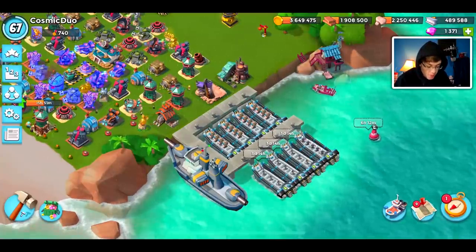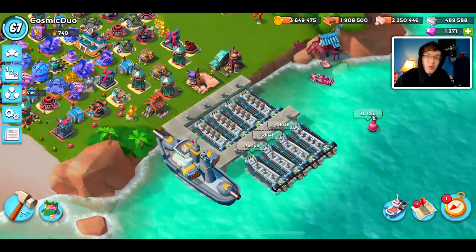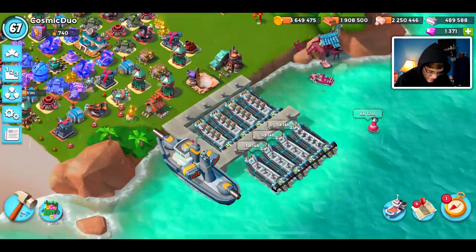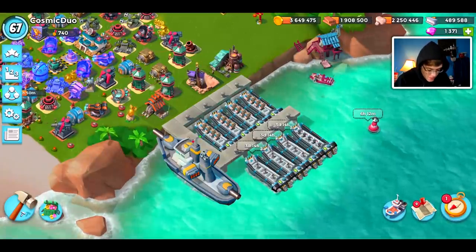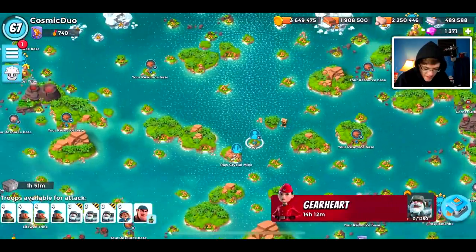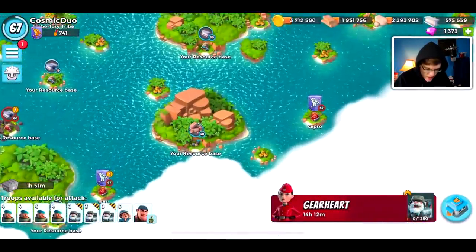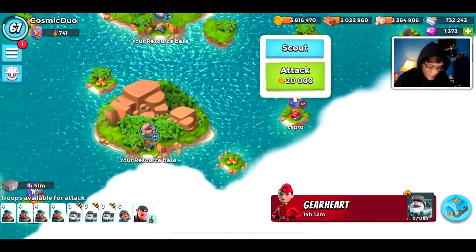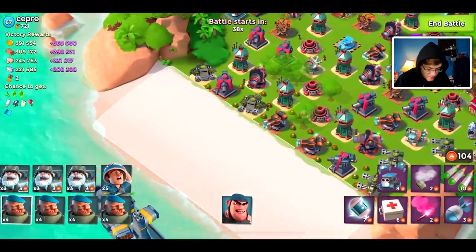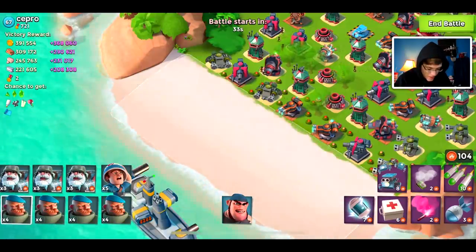Hello guys and welcome back to another Boom Beach video. Today I'm going to be attacking with Grenadiers and Cryobombardiers. I did a video a few days ago on just using Cryobombardiers, and Chris and I have not been using them in our videos since then. But we are going to be hitting some bases today. I'm bringing Private Bullet energy drink because I need a tank out in front so our Grenadiers don't take the fire — otherwise they'll disappear pretty quickly. We're using them as mine clearers and a barrier between the Cryobombardiers.